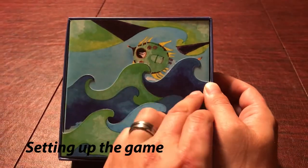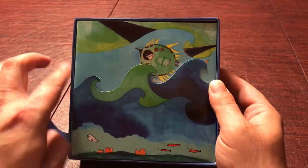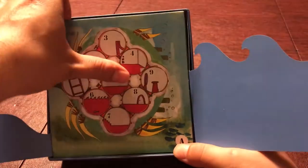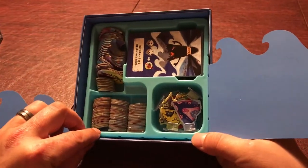Inside the box we've got a great design like most of his Oniverse games. We've got the waves, we open it up, we've got the rulebook, and then we've got a bunch of player boards. Let's take those out and all the pieces.